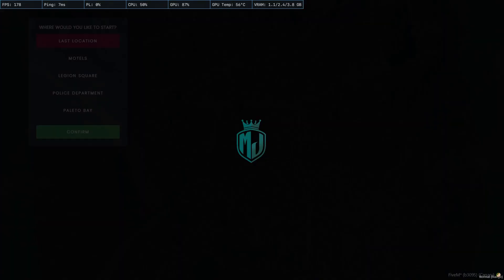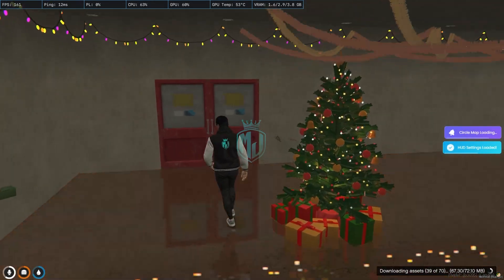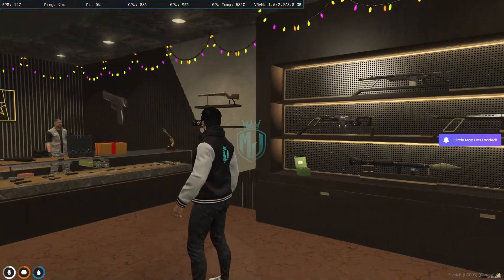Let's restart and join the server again to get our new Ammunition MLO from King Maps. We joined our server after installing our new MLO, so let's get to the location. As you can see right here we have our Christmas props and it's downloading, so wait for a second and we are done.